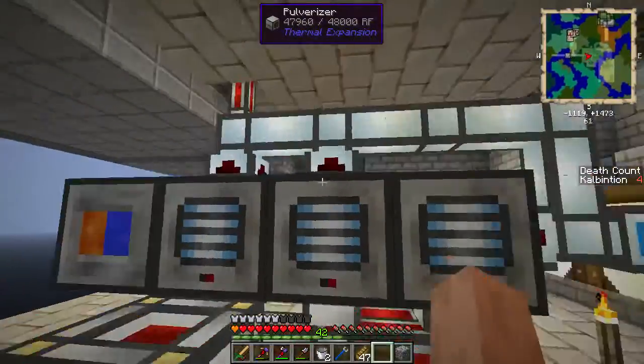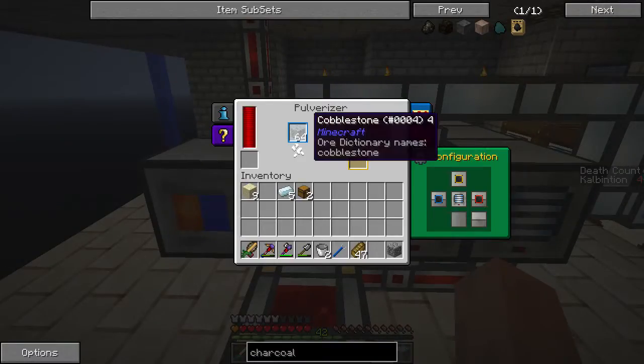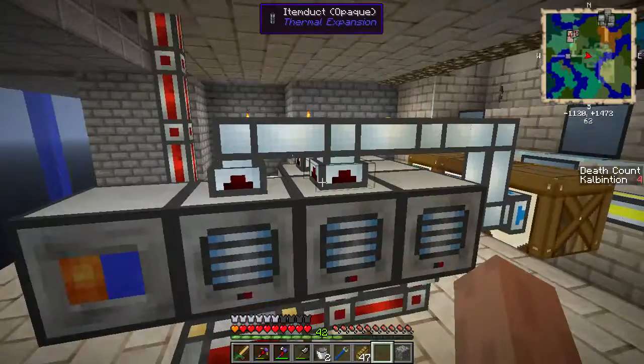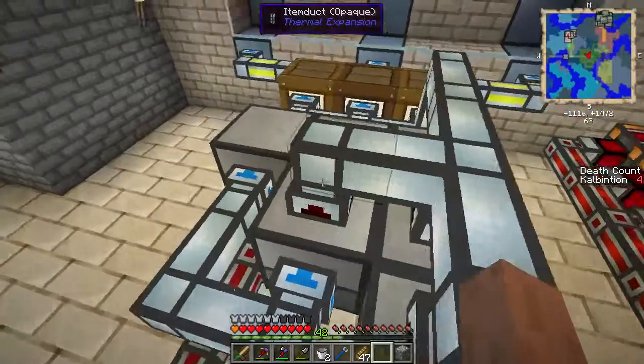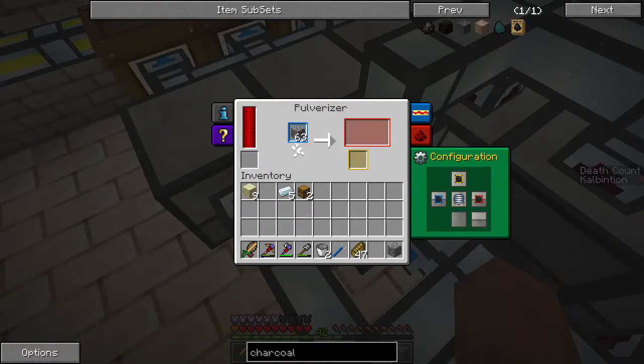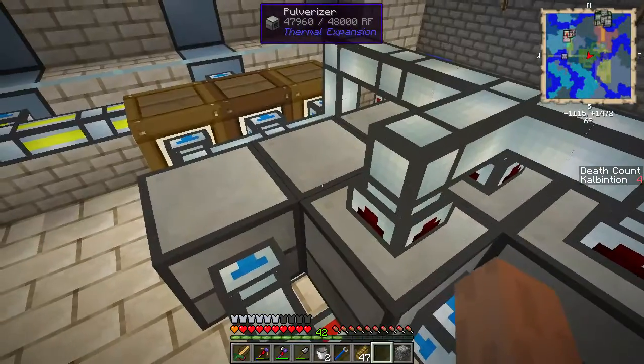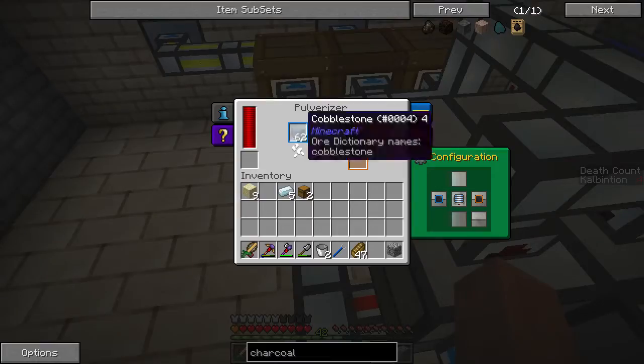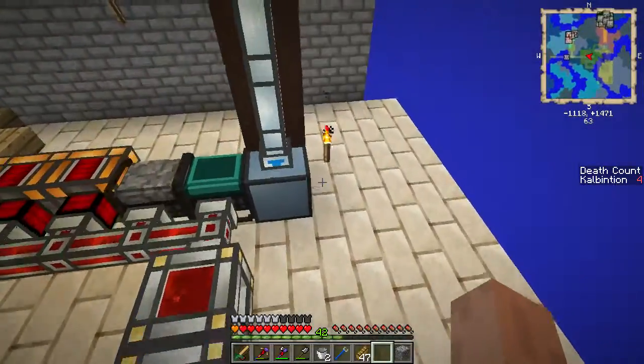I also have these pipes on the top because there can be a byproduct of the sand, or in this case dust. So those come out, and same goes for here. Actually, do I actually need that one? Yeah, because it goes from cobbled to gravel. And yeah, this one just does cobblestone. Here is the hammer setup I have.